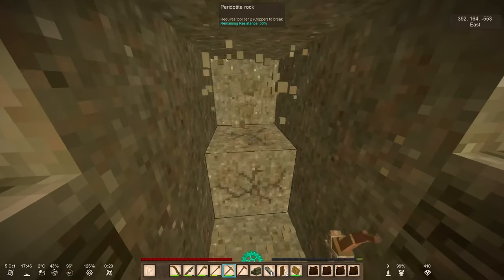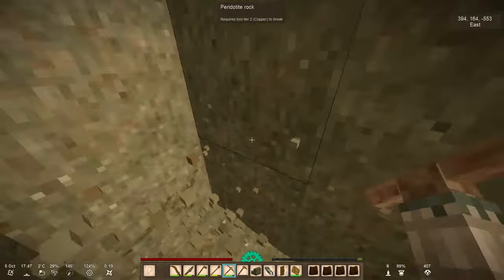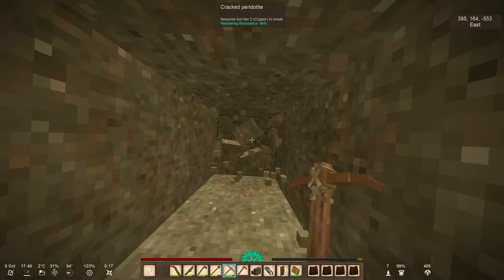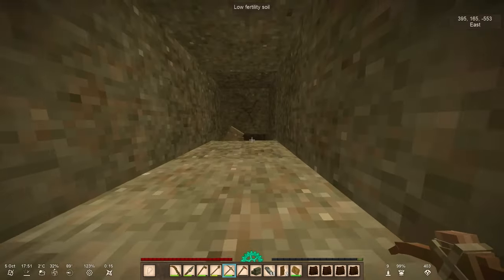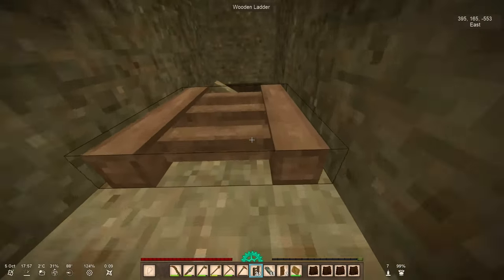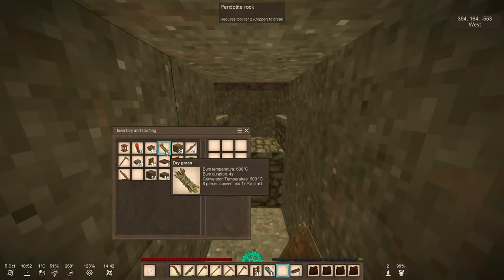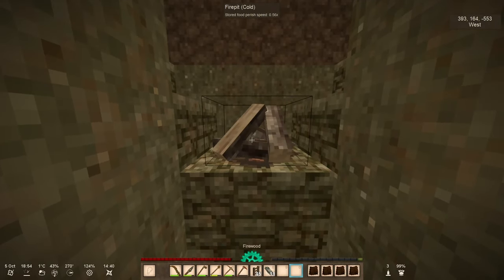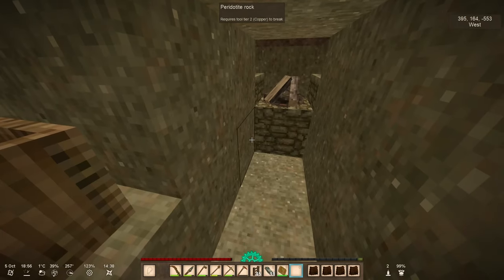I want to go a little bit in this direction and have a little bit of room. I'm far enough away, and here we should go up to meet the door I just placed. I need to place some ladders and go up here. Here we are gonna place a fire where the drifters are gonna get cooked.